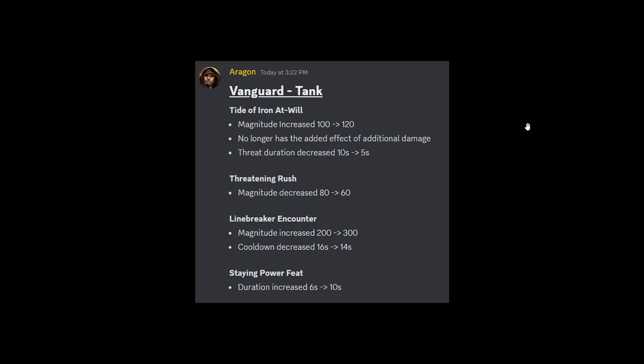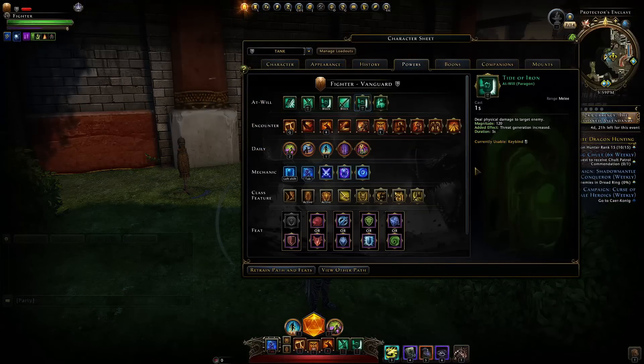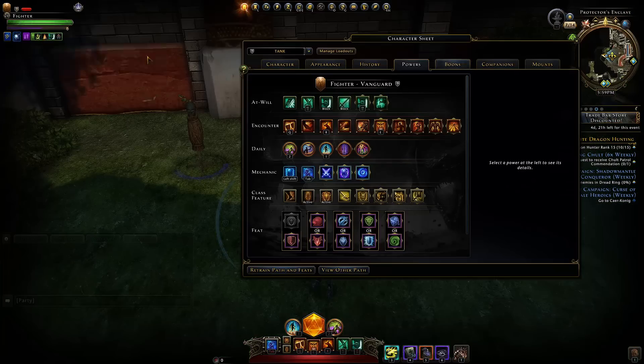Now for the Vanguard, there have been some changes too. Tide of Iron at-will: magnitude has gone up to 120. It will no longer have the additional effect of a damage increase, and its threat duration has also gone down to five seconds. You'll still want to use this power for the increased threat, and we'll explain why when we cover the threat changes — it's far more effective than it ever was before.